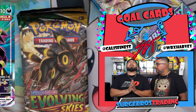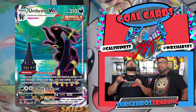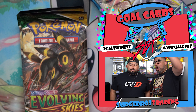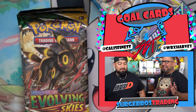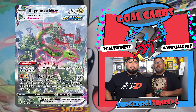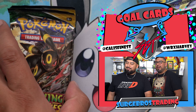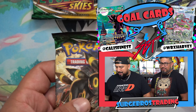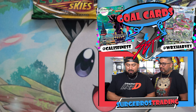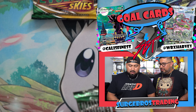With Evolving Skies, I got two Umbreons, so my gold card for Evolving Skies is going to be the VMAX Umbreon looking at the moon. That card has stayed up there in value forever and I don't see it coming down ever. I'm going to go with the Rayquaza VMAX Alternate Art — we haven't got that one just yet. We got a bunch of Vs but that VMAX one has been evading us.